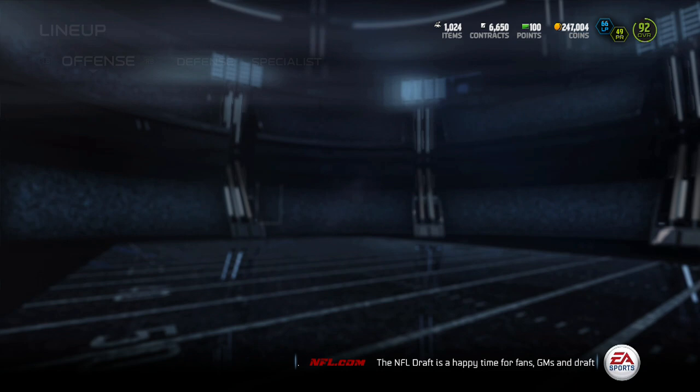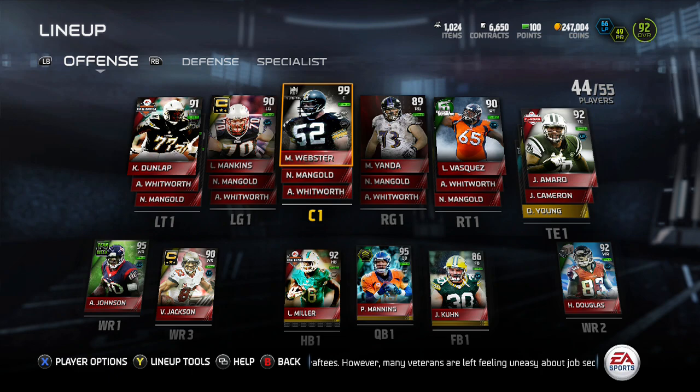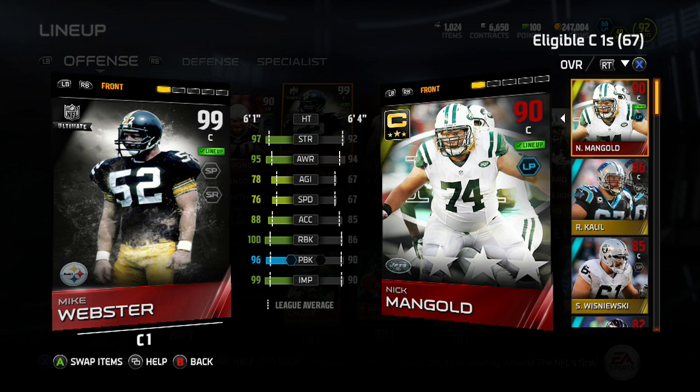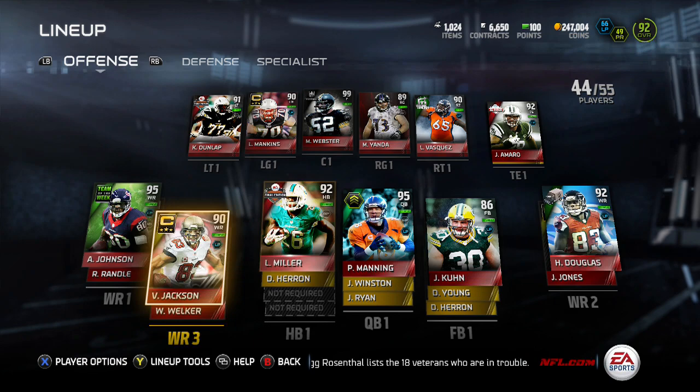Before we start out, we're in pro first string. We're going to check out our lineup. My offensive line — I still don't think I put this video out — but I got the Mike Webster, the Ultimate 99 overall. It's a really good card. Helps me running up the middle a ton, because 100 run blocking and 99 impact blocking. He basically just runs people over up the middle.